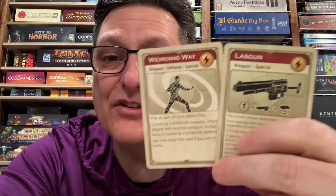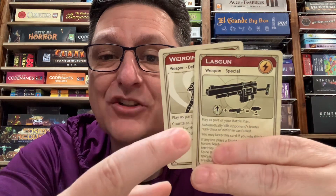And you can play Weirding Way with the shield. You will be protected from a projectile weapon from your opponent and you will not cause an atomic explosion. So an interesting effect to keep in mind is that it takes a shield to make the Lase Gun go boom.